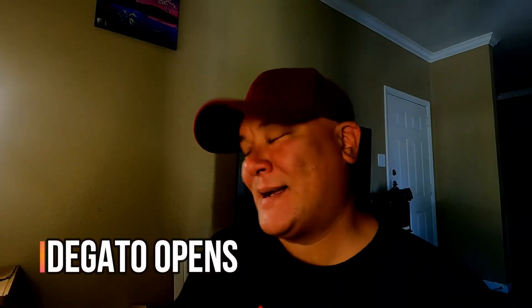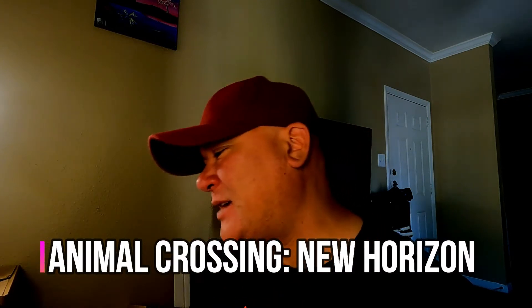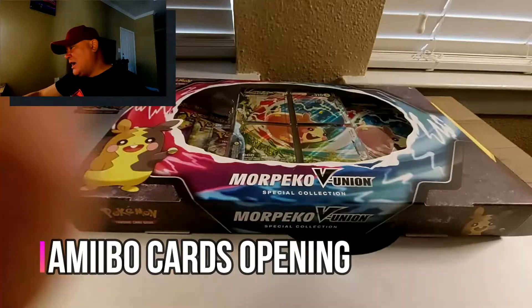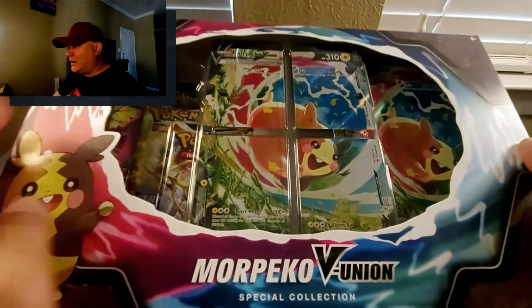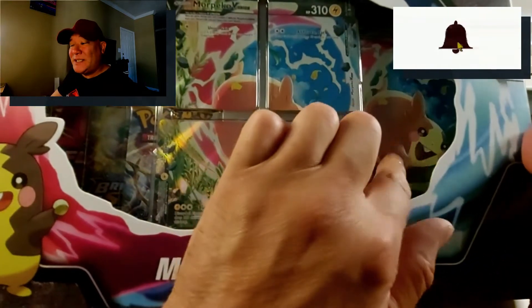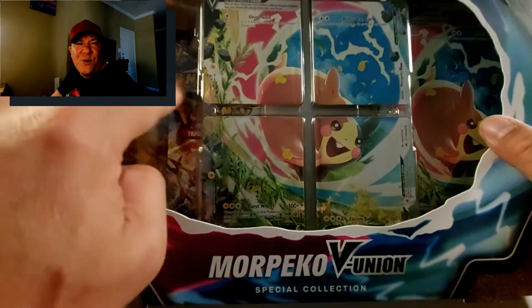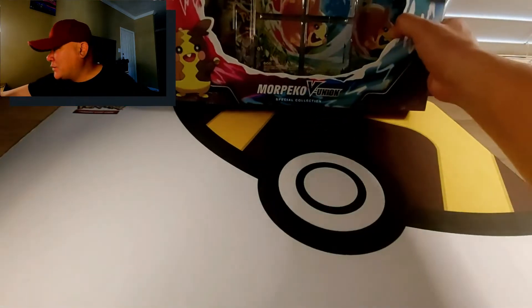What's up y'all, welcome back to the channel. Gonna do a little bit of Pokemon TCG opening today. We've got the Morpeko V-Union big old box set — you got the V-Union cards right here, the big mama jama, and four or five different Pokemon packs.